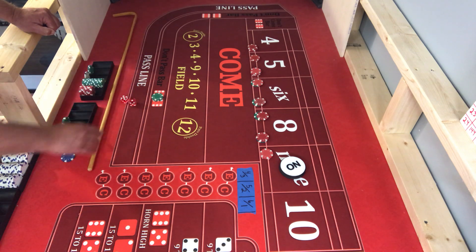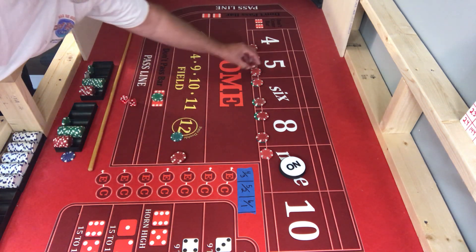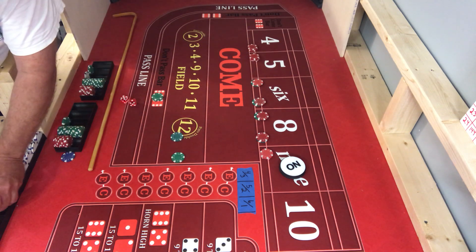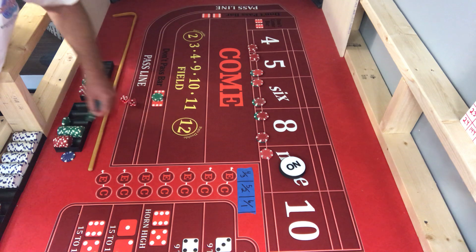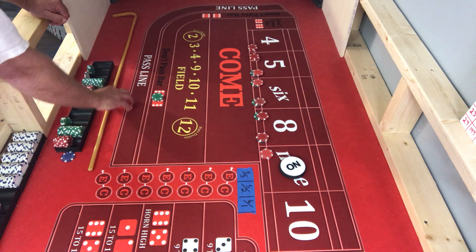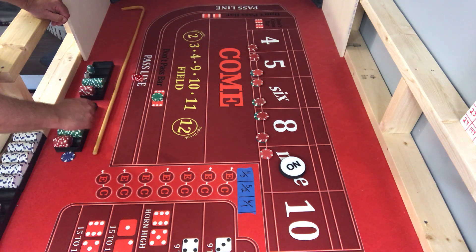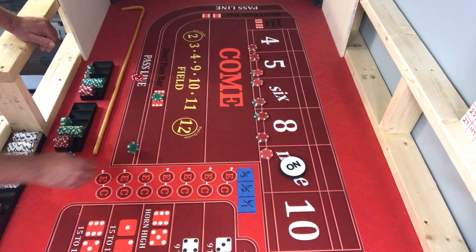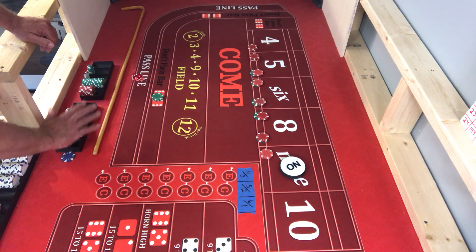We hit another six — 35 bucks. Both of them are going to press up their fives. Both of them get a green chip. There is a four — this one's going to get paid, we're 15 on the four, pays 27. And that will go in the don't pass right here.